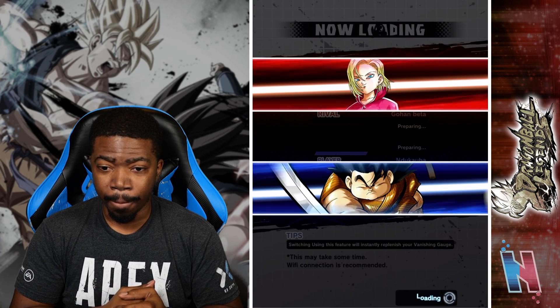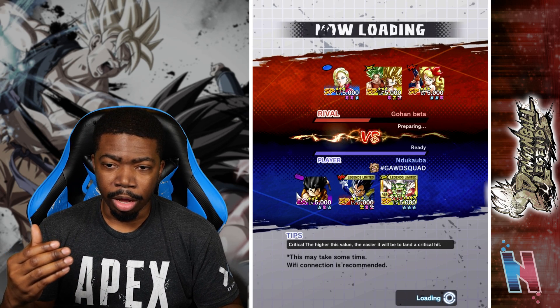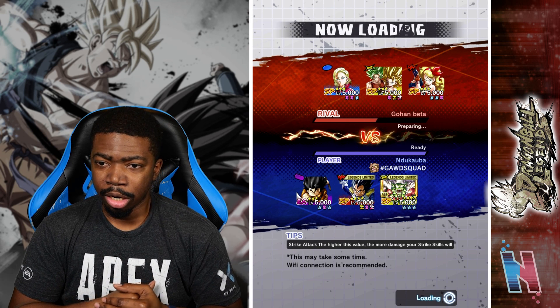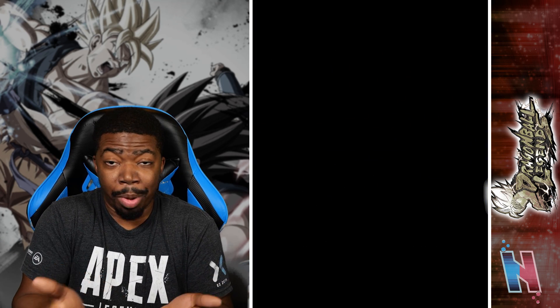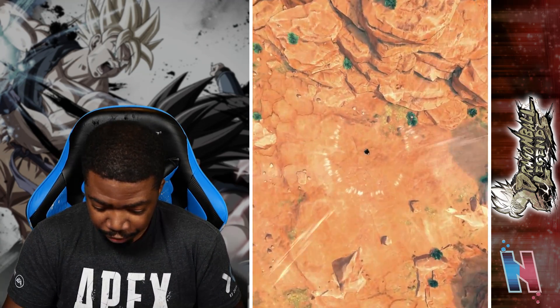I will gladly take that. We have something for Kale and Califla, but we don't really have anything for Launch. I'm not too worried about that though. These are 3-star sparking units against a 3-star EX unit, so I guess this is as balanced as it's going to be for Yajirobe personally. Let's give it a shot.